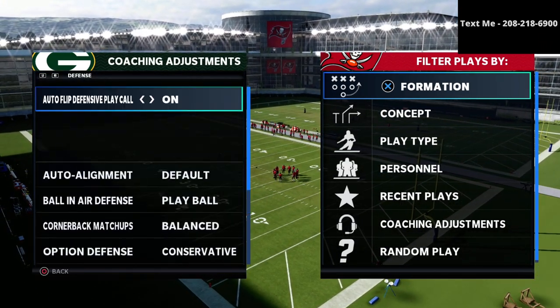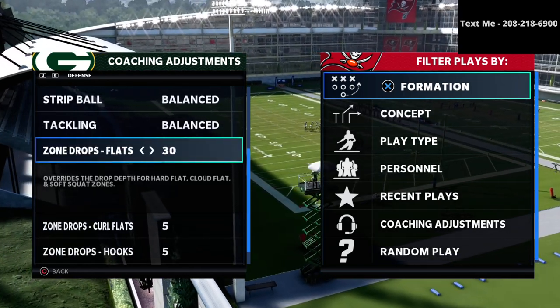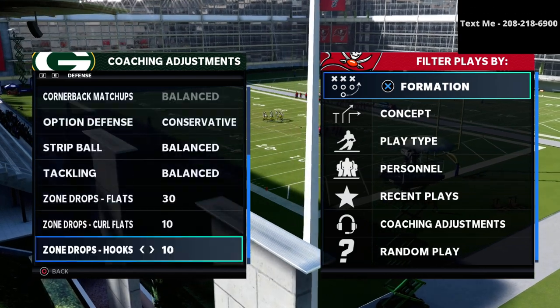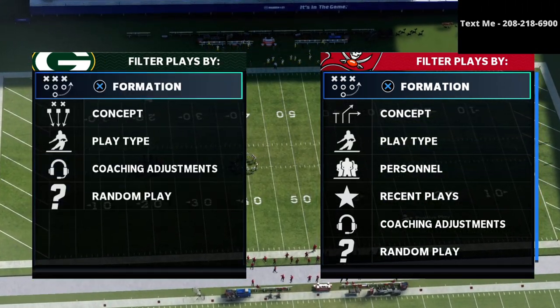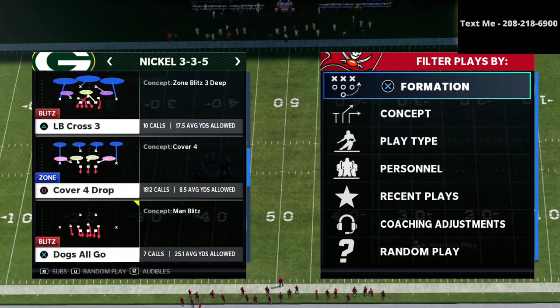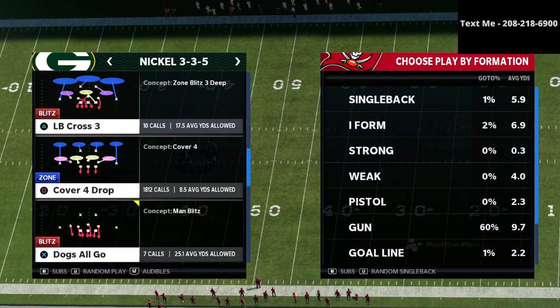Now really quickly, I want you to take a look at my coaching adjustments. You're going to see that I'm rocking 30-yard flat zones. I'm going to go even a little bit safer — I'm going to put 10-yard curl flats and 10-yard hooks. Just a really safe coverage defense here out of the Mike Blitz 3.